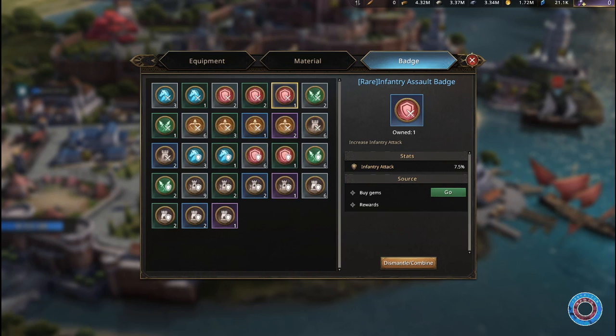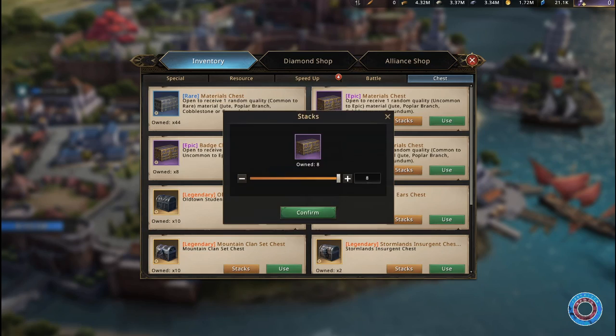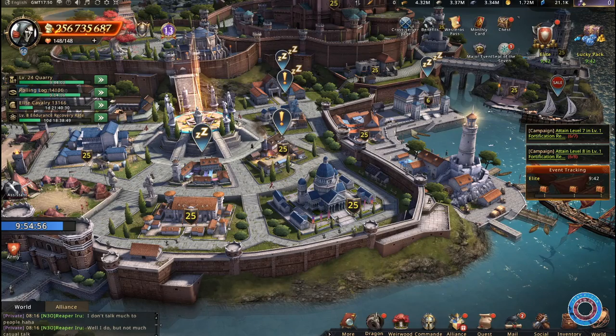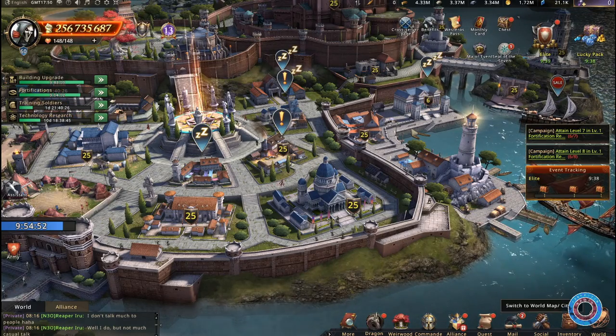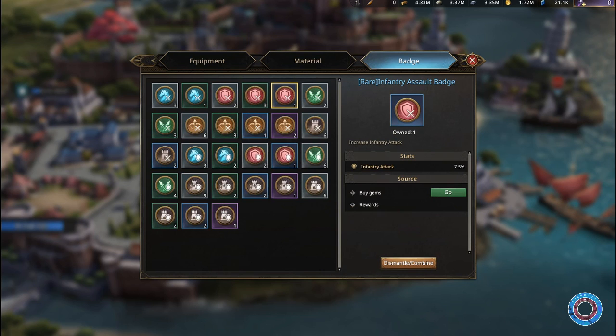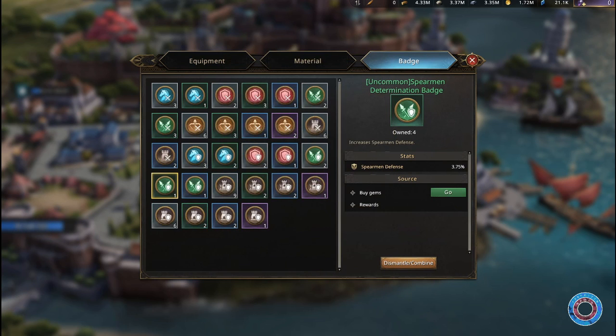Now looking at the 8 epic chests, we will have at least 2 rares, because you can combine 4 uncommons for 1 rare, so in general that's 2 rares — already a bigger chance to get better loot from the epic chest. Let's open them. These are all uncommons, so currently they were both pretty much the same thanks to the rare badges I got. Now we can make another rare badge because we'll have 4 of them, giving us at least 2 rare infantry badges. I can also make a rare spearman defense badge — I'd rather have attack badges, but everything goes at this point.